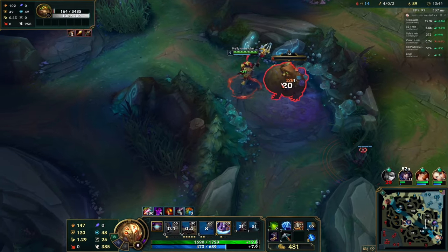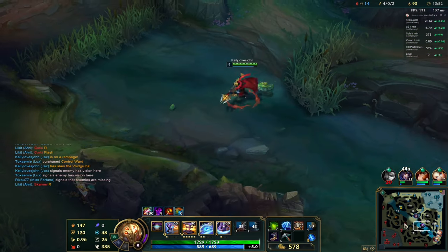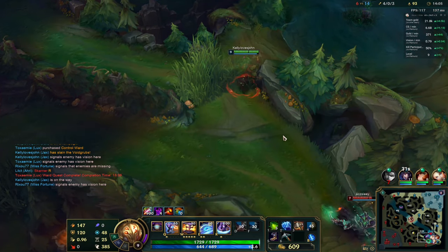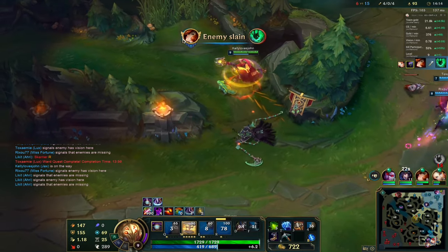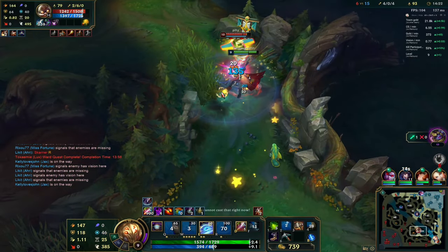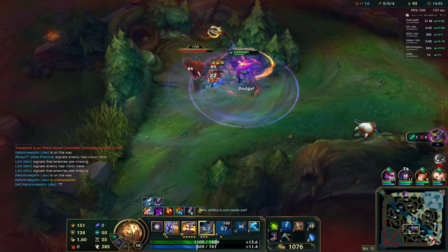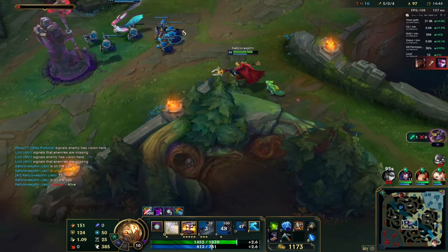Top side is in some trouble. Let me go for a gank bot lane — coming from the side since there's already a ward there. There we go — if you can root him, please root him! Nice one, Lux — got it! Good night, Mr. Thresh! That was a wonderful root, I appreciate that. What is he doing? Does he really think he can kill me with no first item? He doesn't even have his first item and I'm almost getting my second item now.